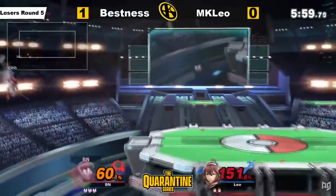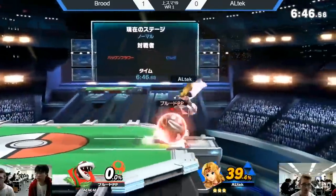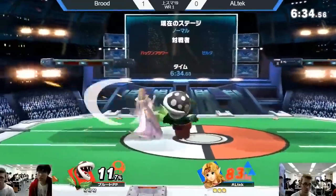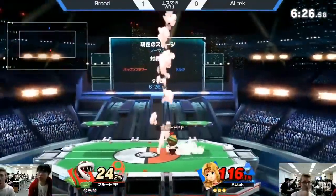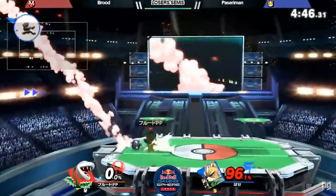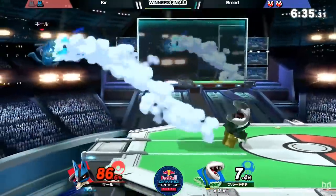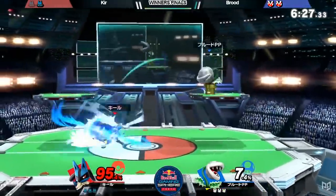Let's take a look at your ideas on how to fix the plant to be a viable character. First up, viewer Michelle McKenzie says: make Nair actually combo, speed up fair with less start-up and safer on shield, improve F-Tilt in everything, make down tilt combo, make dash attack kill at high percents (maybe 170), speed up down B tilting motion, give it some throw combos, and reduce lag on side B. A lot of great points here. Nair is basically useless — it's similar to Ivysaur's Nair, which is great out of shield and can start and end combos. Plant's Nair does none of this. You can't get guaranteed drag-down setups because it has too much landing lag, its knockback angle makes follow-ups impossible, and Plant has nothing to consistently link into it. Plant's fair being faster would be great for spacing in neutral, and reducing its landing lag would also make it safer on shield and create potential follow-up opportunities.